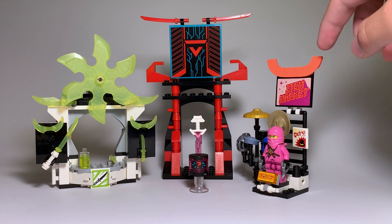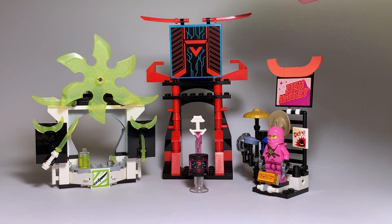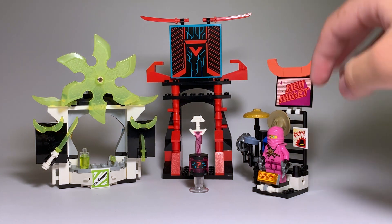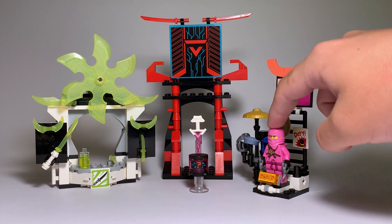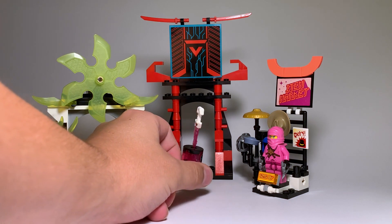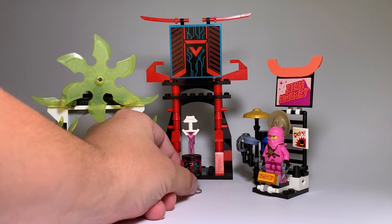Here are the four main builds of this set. We have a weapon shop right here, which is essentially just like an entrance to Prime Empire. It's got this design up here of the Prime Empire logo — it kind of looks like the motherboard from the show. Then we have another item marker that comes with minifigure accessories and Pink Zane. And then we have one of the katanas here on this little thing — in the show I believe these are called loot boxes, but the katanas are not included in the loot boxes, so in the set I don't know what this would be called.